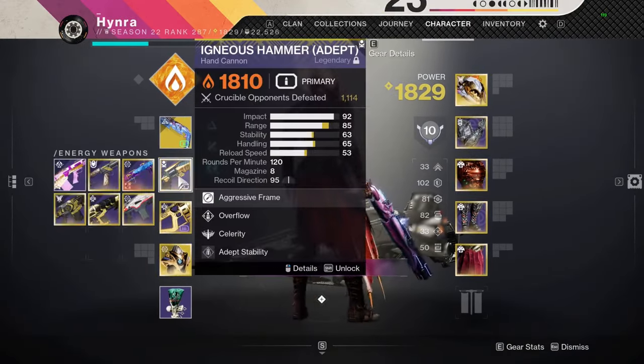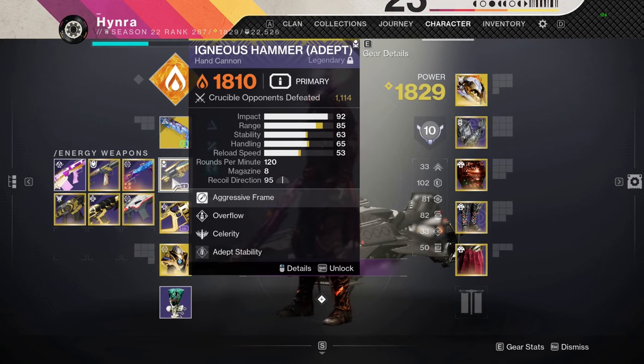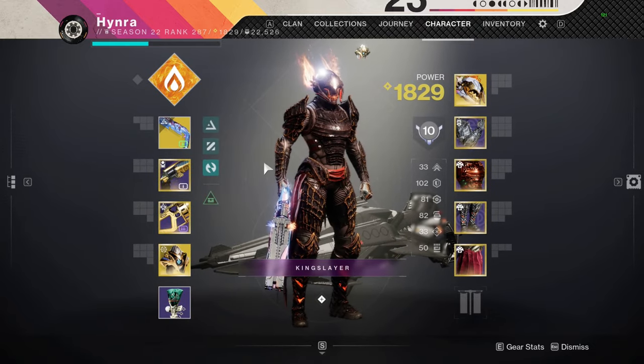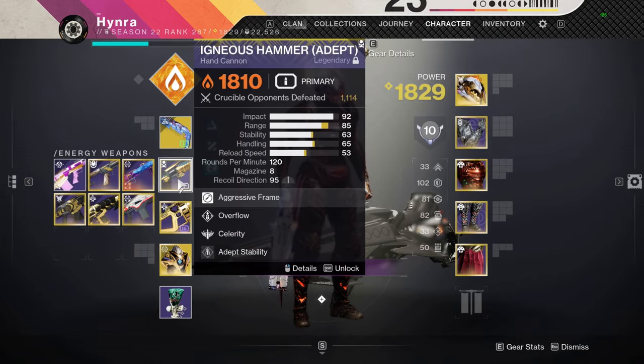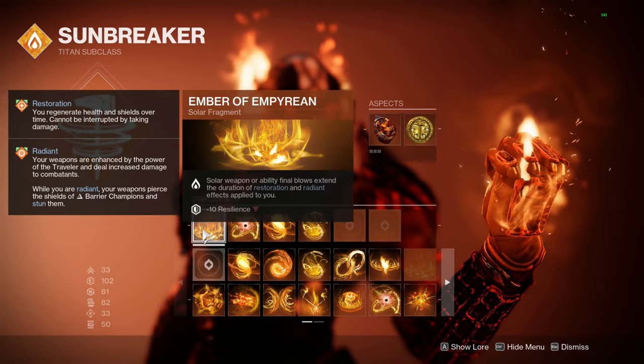With the new version, you want a solar weapon with Eye of the Storm. You can get Igneous Hammer now with Eye of the Storm, which is really nice. The plan is again to duel someone — when you're low HP you get restoration, you can proc Eye of the Storm, and you can extend the duration of restoration through Ember of Empyrean.